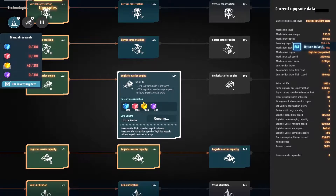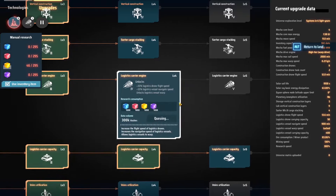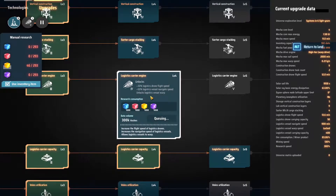If you are going out of your own system and want to do the same thing, make sure you get the Logistic Carrier Engine level four - very important. Otherwise it will take a long time. Right now the vessels are just flying out at the highest speed they can without warp, which is why this is taking so long. They could have told me this somehow.